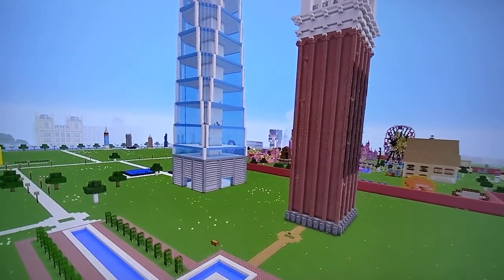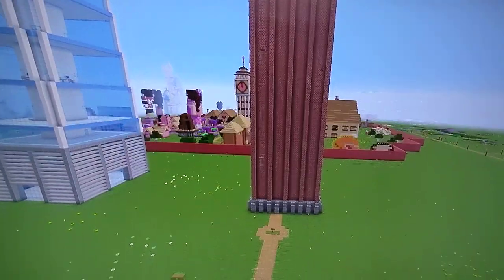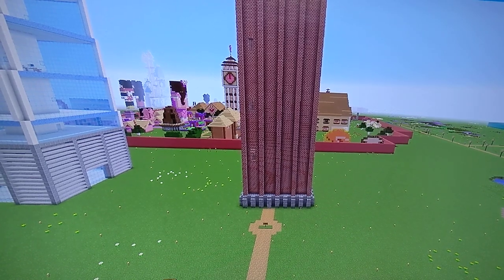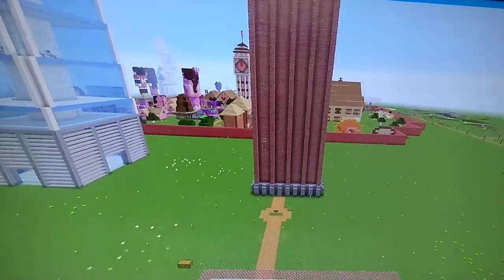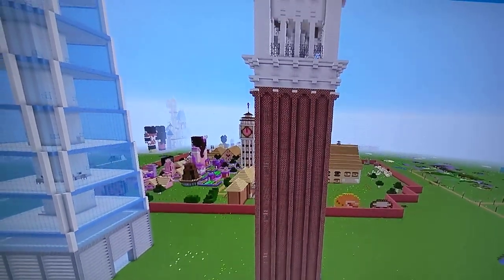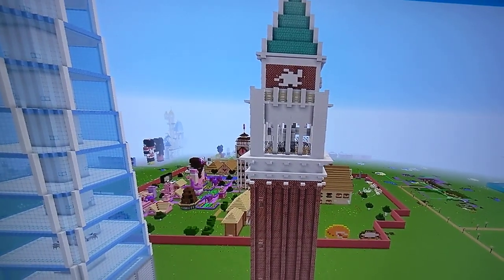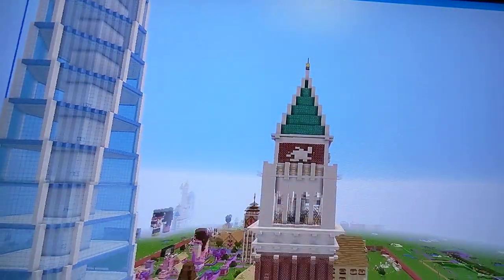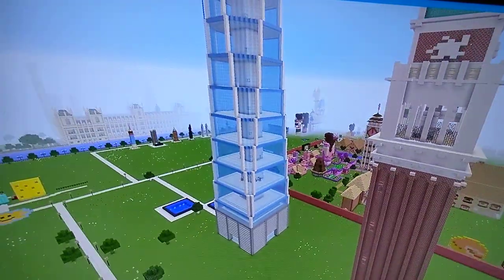This big brick tower here is St. Mark's Campanile. I do apologize if I'm pronouncing this wrong, but this is actually the big bell tower in Venice. This one was actually made from a tutorial, though I had to change it slightly because it was not identical to the real tower.